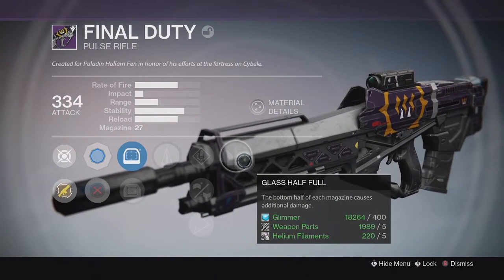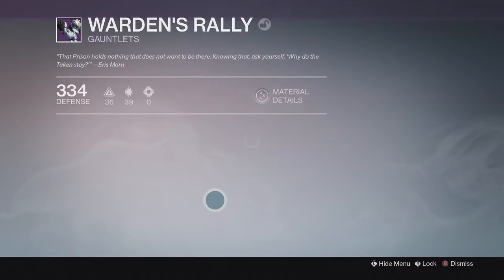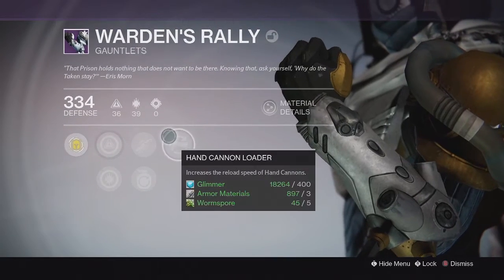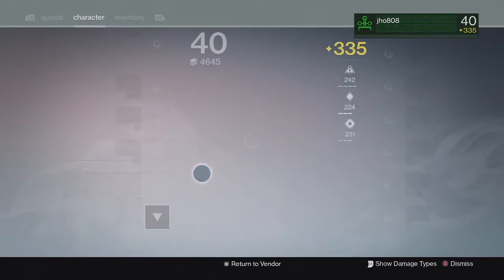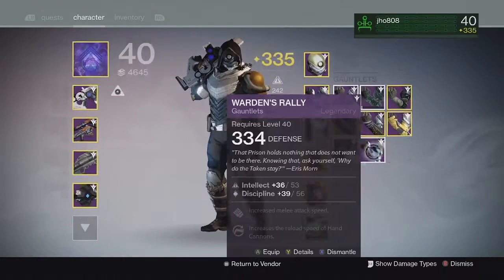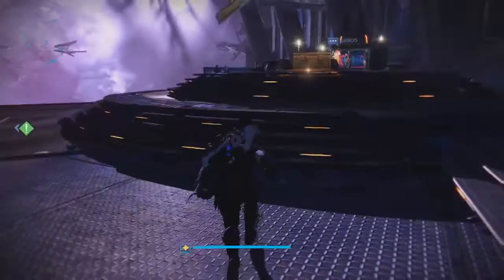The middle column's not the greatest, but Counterbalance and Glass Half Full are definitely really solid perks on a Pulse Rifle, so I might try this one out and see how it feels. For my armor drop, we ended up getting the Gauntlets — the Warden's Rally — and it came in at 334 as well, with Intellect, Discipline, and Hand Cannon Reload. Pretty decent perks on both, though they were 334s, not 335s.